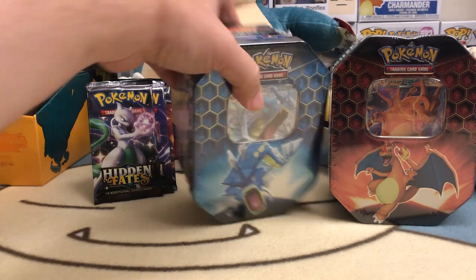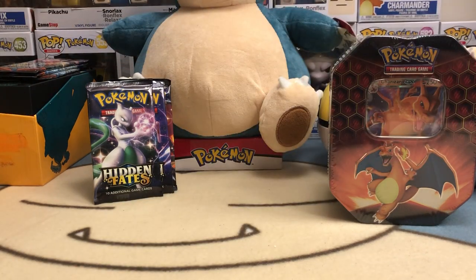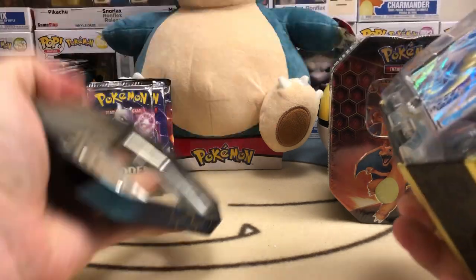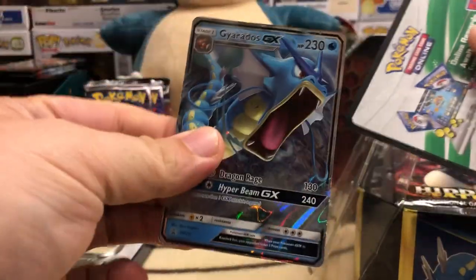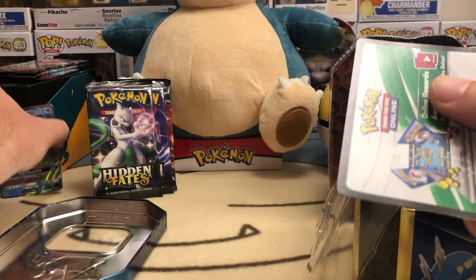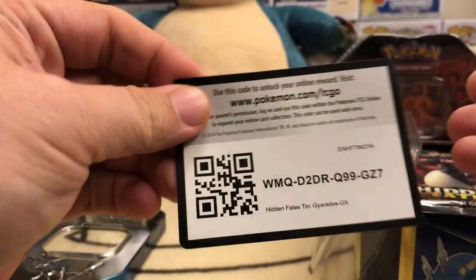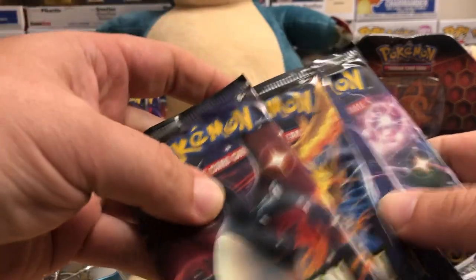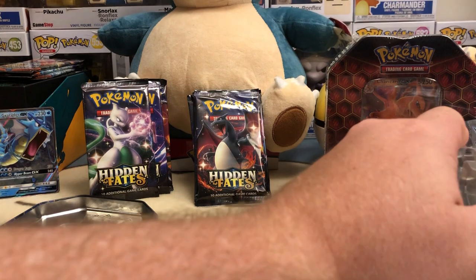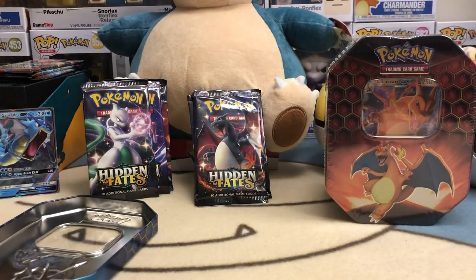We'll do a little challenge: Raichu versus Giardos versus Charizard, and see who comes out on top. Let me crack open the other two tins real quick. Got the Giardos GX promo — that one seemed to be in much better shape than the last box I opened, which was bent in half. We've got the four packs again, all four arts in a completely reversed order — very interesting.